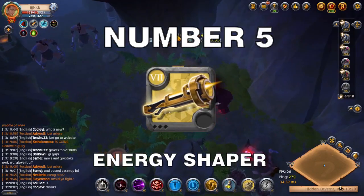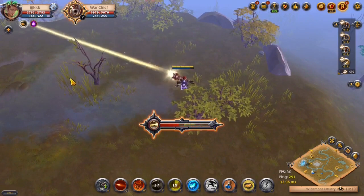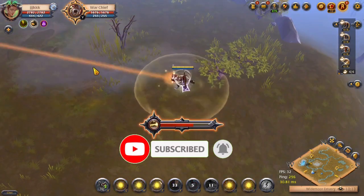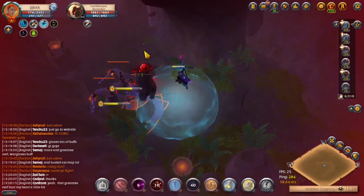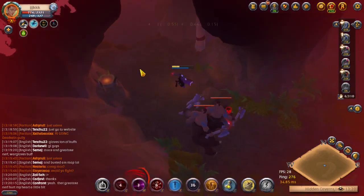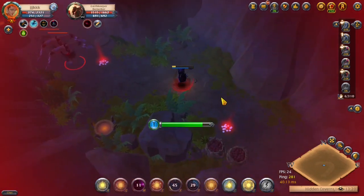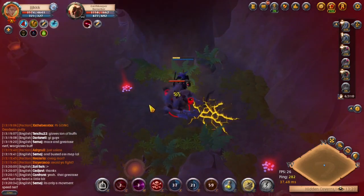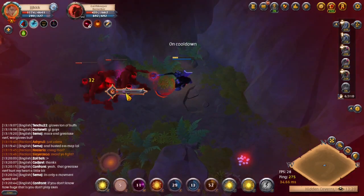At number 5 is the Energy Shipper and its E ability called Divine Engine. You shoot a 26 meter long beam in a straight line, piercing through all enemies while channeling for 4 seconds — and this channel cannot be interrupted. The beam deals massive damage every 0.3 seconds and slowly follows your cursor, allowing you to move it. You cannot move while this ability is active, so you need to position well and time it perfectly — usually right after your tanks engage, when enemies are CC'd and stunned or rooted.